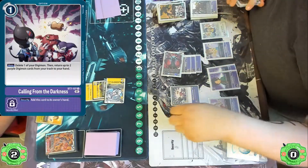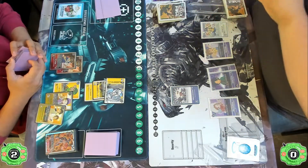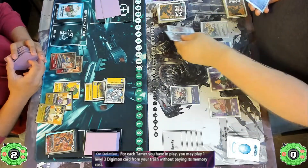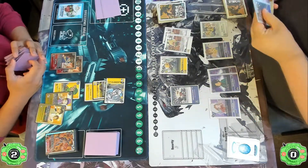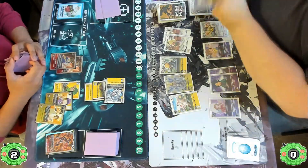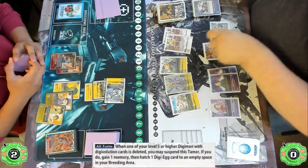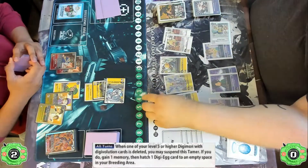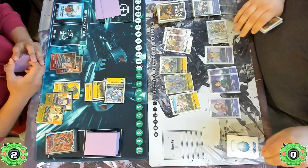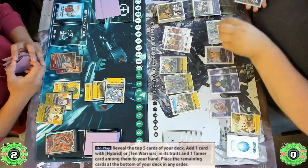From here they go into Calling from the Darkness, deleting the Chirugamon and setting off a whole bunch of triggers. The first is the on-deletion effect from Chirugamon, bringing back five level-three Digimon from the trash: two Bokumon, a Bushi Agumon, a Lusamon, and a Salomon. Then with a level five or higher being deleted with Digivolution sources, they suspend the Analog Youth, letting them hatch into the Upamon and also gain one memory.